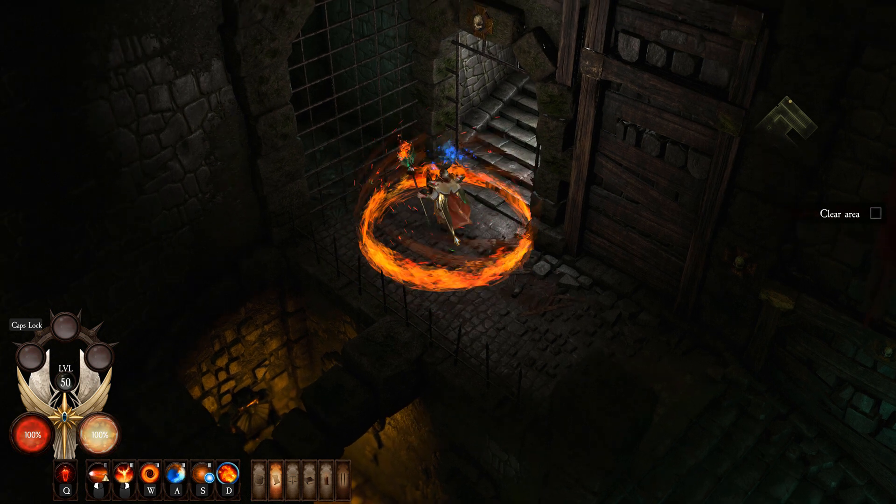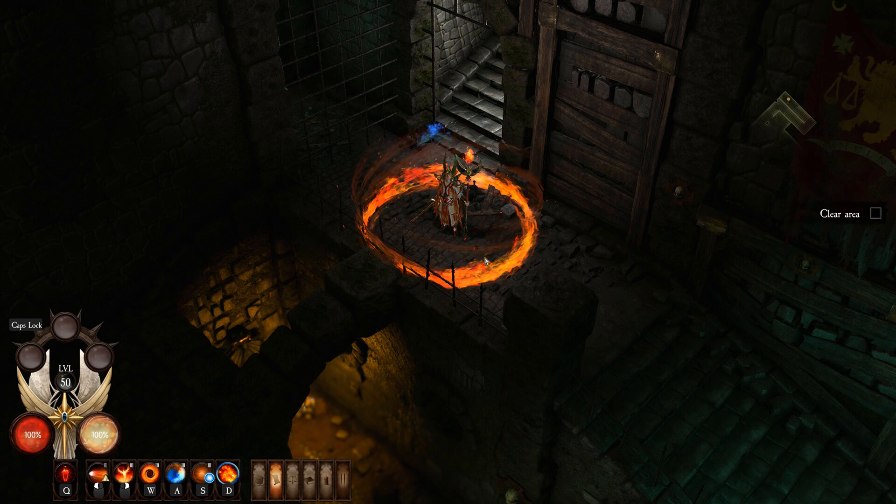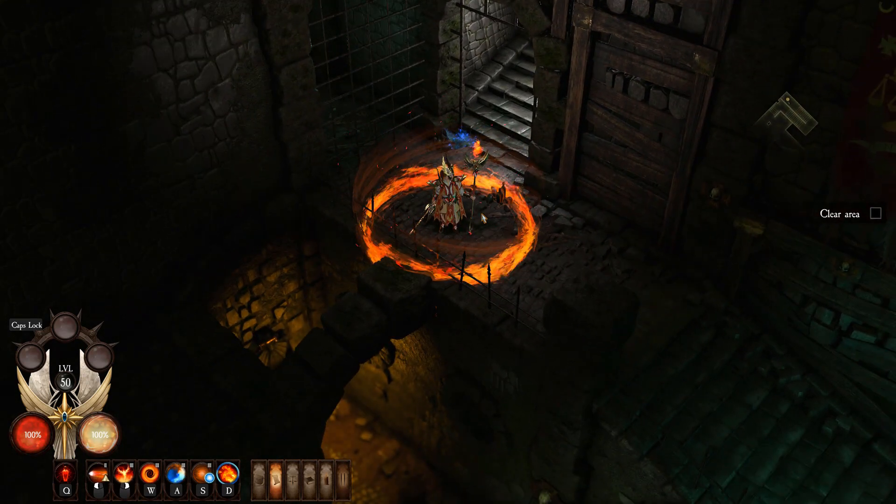This is what your character is going to look like — pretty epic. Your staff is on fire, you've got your ring of fire. That's why I recommend using this staff for a fire build — it just fits the aesthetic perfectly.